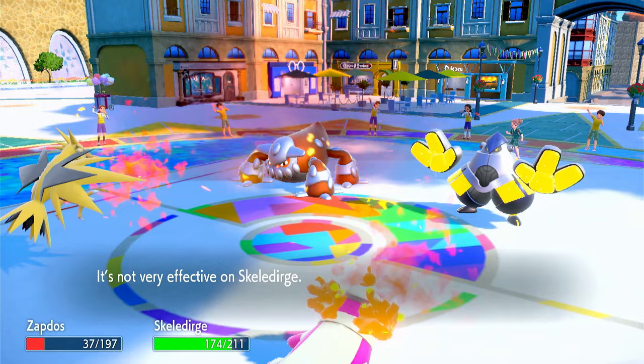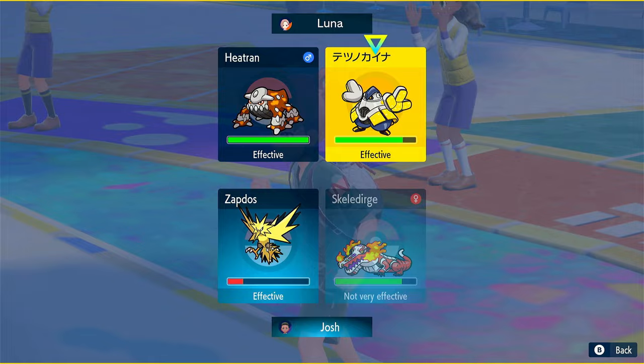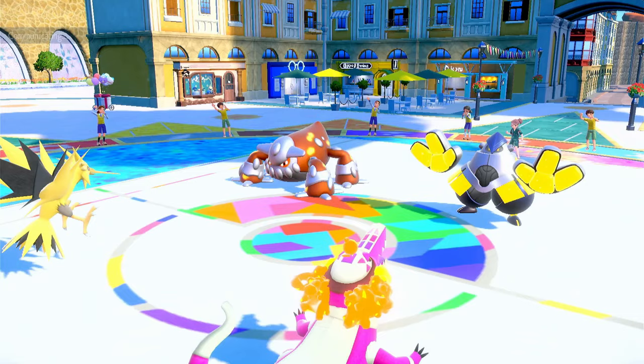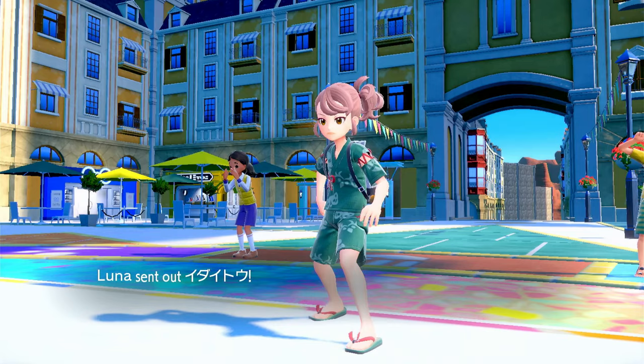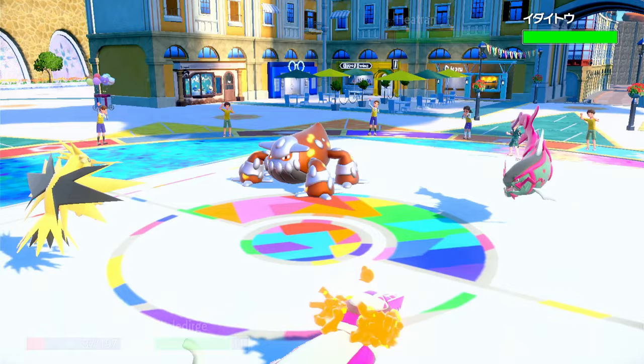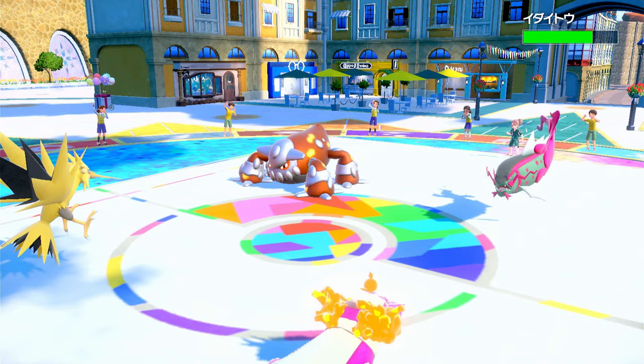Let's go Thunderbolt onto Heatran again and Torchsong onto Iron Hands. I would use Will-O-Wisp but I don't want to miss. They go back into Basculegion. Thunderbolt does like one third and Torchsong does like one fifth. Heat Wave again — Zapdos goes down.